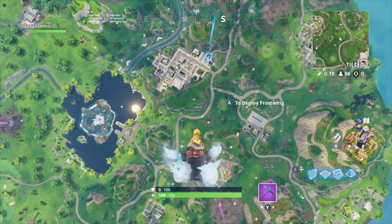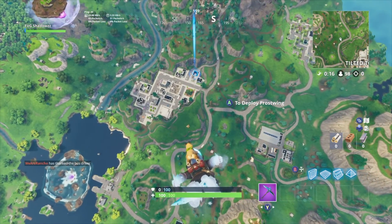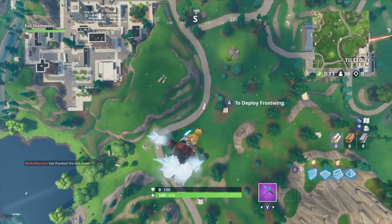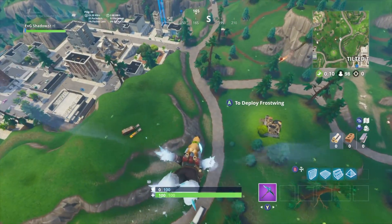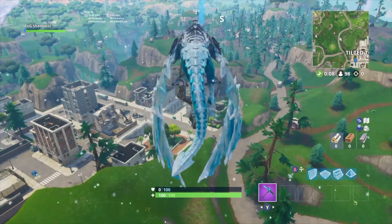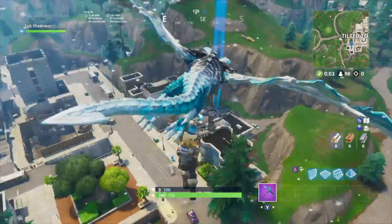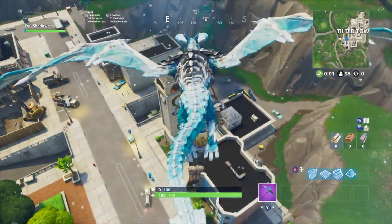In this video I'm going to be showing you all three locations that you need to dance for the Fortnite Season 6 Week 4 challenges. The first one is going to be right here at Tilted Towers on the clock tower — this is where you need to dance for the first challenge, right on top of this clock tower.